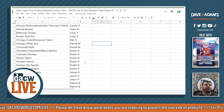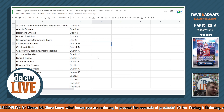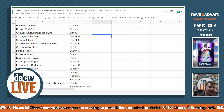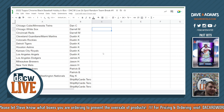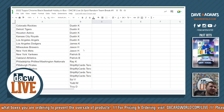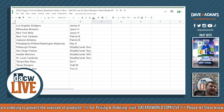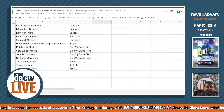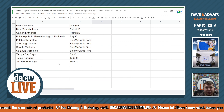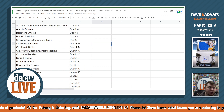Let's dive right into this. We're going to do some randomizing — we've got 26 spots. We have Carol G, Chad W, Cody Y with two spots, Dan C, Daryl M with two spots, Dustin K with six spots, James K, Jason H with two spots, Patrick B with two spots, Ray K, Taro with four spots, Sylvie, Todd M, and Troy D. Good luck everybody!